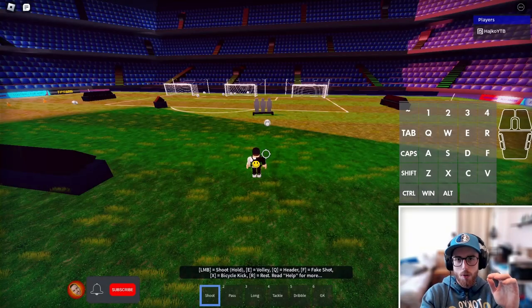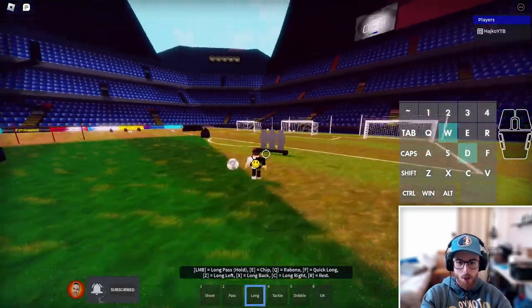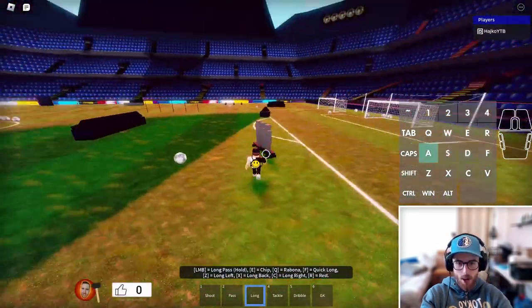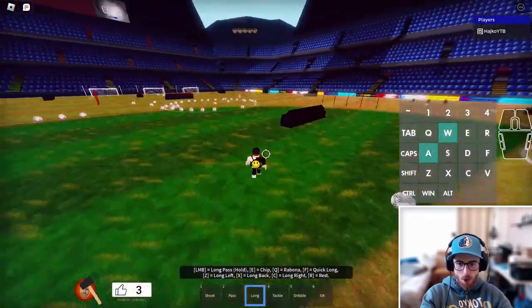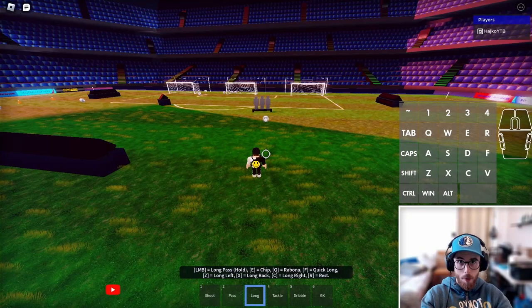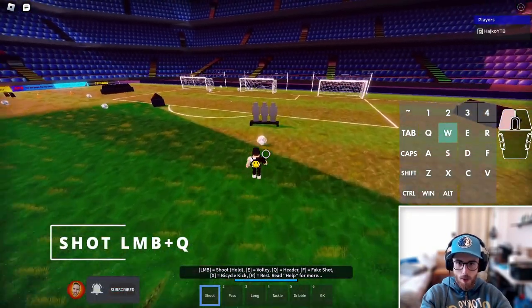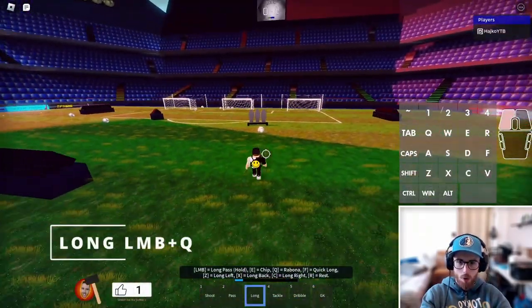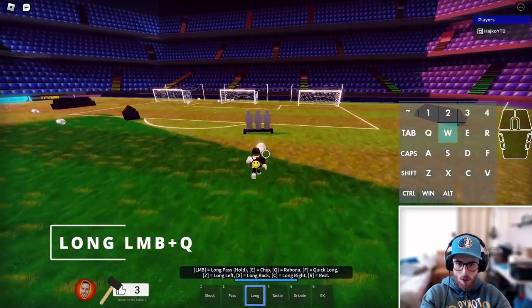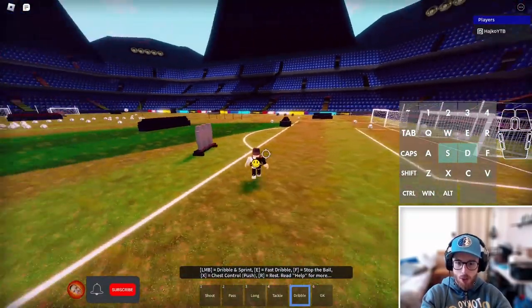The last thing I want to show you is basic shots for free kicks. You can do a shot-Q combo, but when defenders are making a wall it's better to go for a long-Q because it will lob above them. First I'll go with the shot-Q — and I hit the defenders. Now with the long shot — and I actually almost hit the goal.